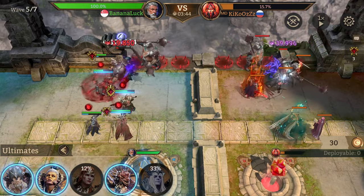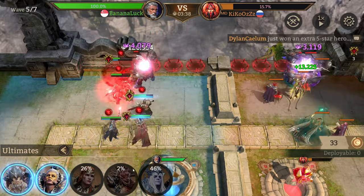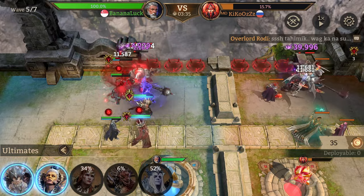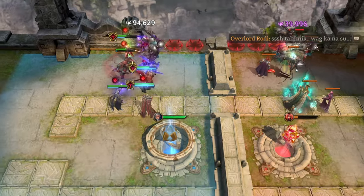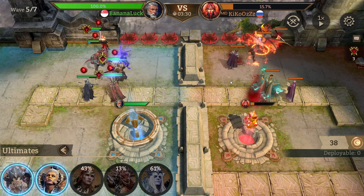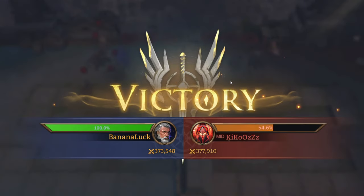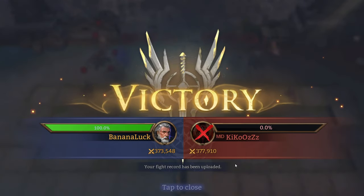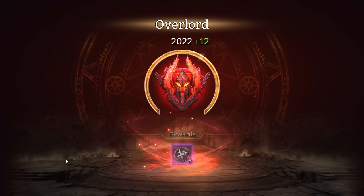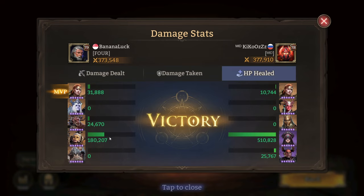That's a win — we learned something new today. This new placement works a lot better and we secured that victory. Looking at the damage charts, Valeria is doing all the work — that's intentional. Carnelian isn't doing as much healing because she does it at the 30% threshold — you can see it when the green numbers pop up.